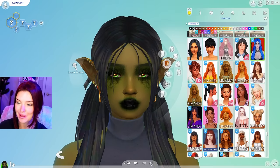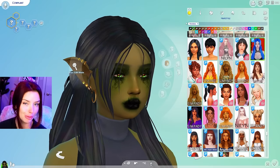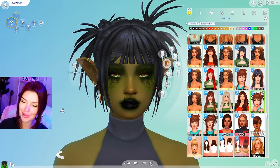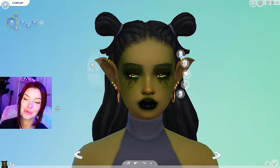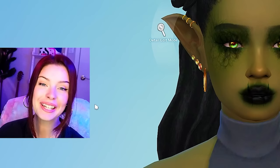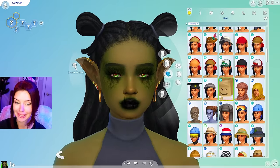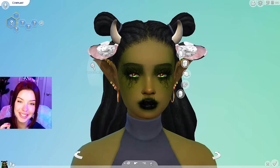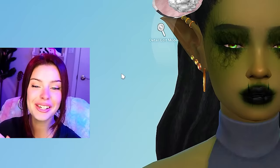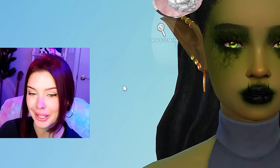I downloaded a few new ones recently. The ears might be a bit of a problem with some of these, but I also really like this one on this Sim. I have a hat that I have to put on, so it's really going to come down to if it works with the hat. And you guys are going to die when you see this — look at these cow ears! They're so cute. I don't know why they have little fluffy tissue paper in them, but I don't care.